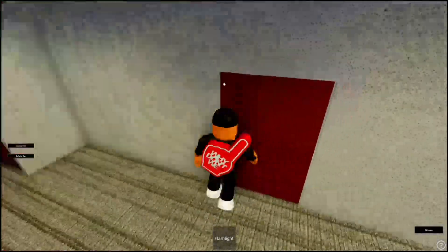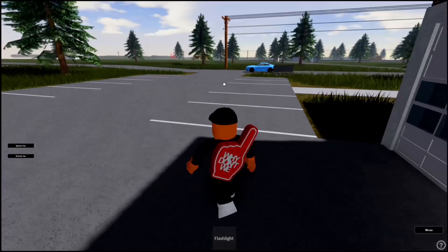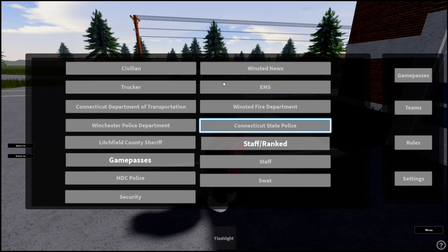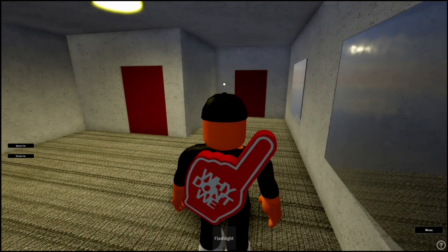This is where you change your outfit — I'll show how to do that too — and there's an uncovered room where you can put your car. Here's the parking lot. To save time, I'm going to become a sheriff to show you some of the cars and all of that.